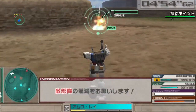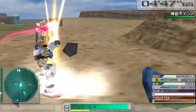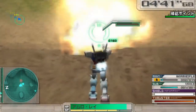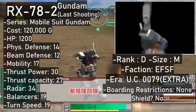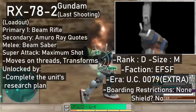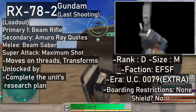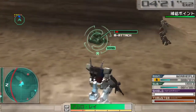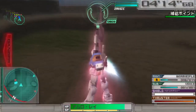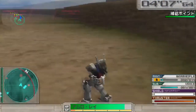That's all of the 0079 era Federation suits, at least within the game's 0079 tab. In the extra mobile suits tab you can also find the Last Shooting version of the RX-78-2 Gundam. It lacks a head, a shield, one arm, and any weapons past a beam rifle and a beam saber. The secondary weapon is occupied by a button that lets you spam Amuro's quotes in the enemy's general direction. Where the headless Gundam truly shines is its super attack, which makes it fire a few shots upward, raining beams down on the enemies shortly afterwards. It can be unlocked by completing its research plan and for some reason costs 120,000 in the shop.